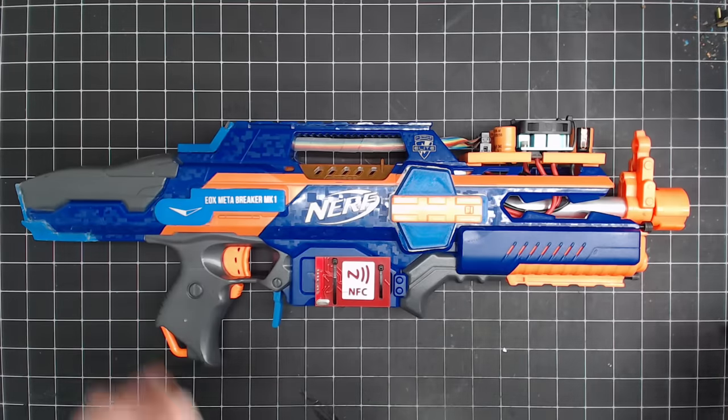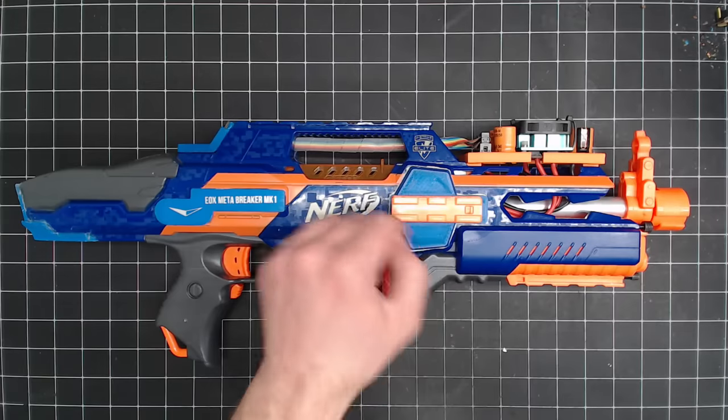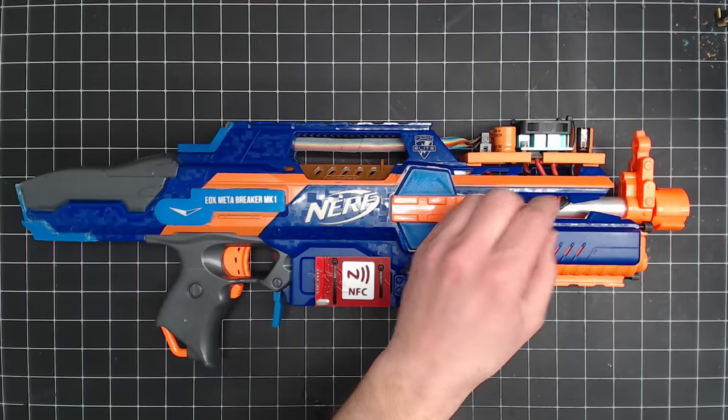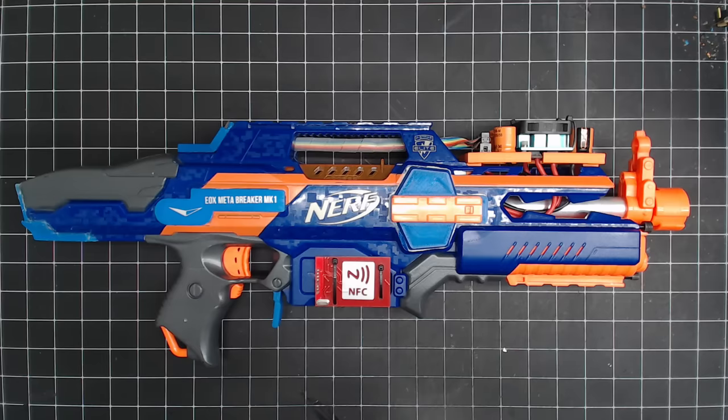The Metabreaker is a maxed out Nerf Rapid Strike. You've got an MTB Alcat for the pusher, two more for the flywheels, Artifact Red cage and flywheels, 3S lipo, 14 gauge wire, aluminum tube, and Worker extended pusher — squeezing every ounce of performance out of this blaster.